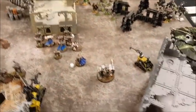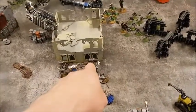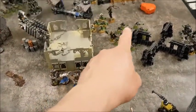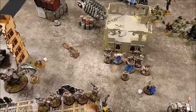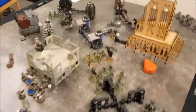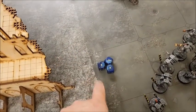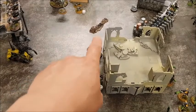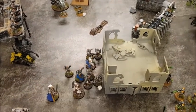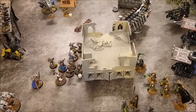End of Necrons shooting phase: Death Marks took out one of the Hellblasters, a couple of Intercessors gone from their squad after being shot by Necron Warriors, Destroyers at the far end took out three of the Assault Squad — their save rolls were very poor — and the Ghost Ark took out an Intercessor from the end of their squad. End of shooting, into charges.